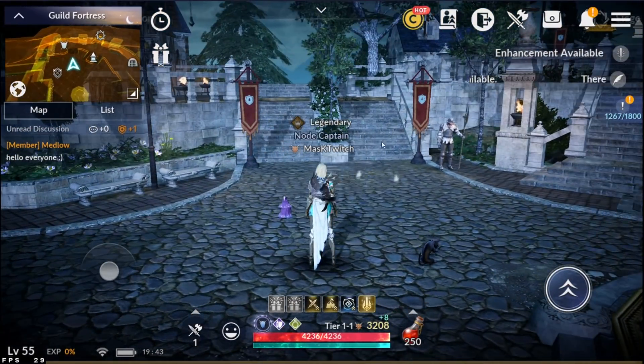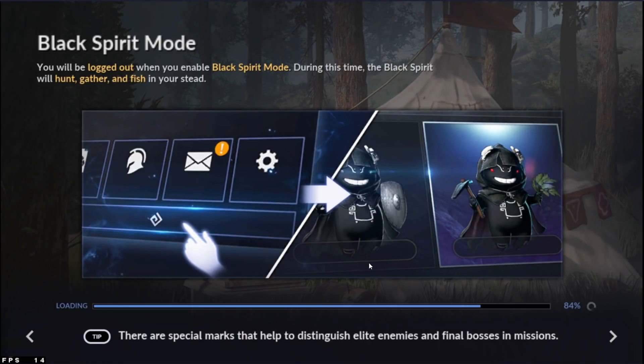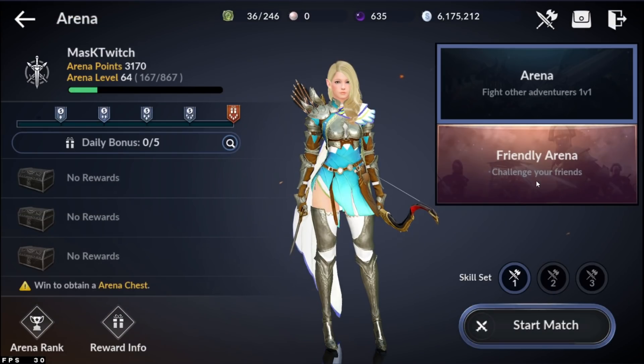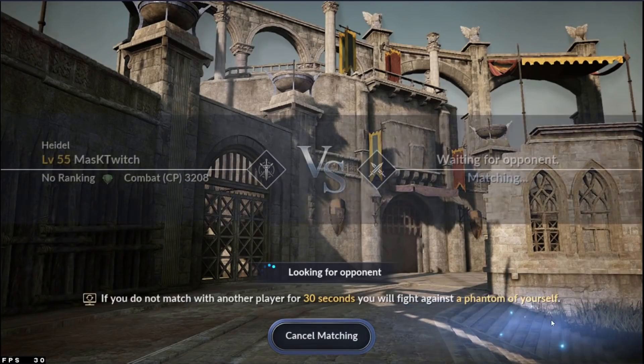Other guild content: castle siege is going to be coming out, there's going to be guild wars. We're not entirely sure how a guild war goes down, but I believe it's going to open up open world PvP between guilds. We also have an arena where you can load in and work your way through the rankings, fighting other people in one-versus-one arena combat.